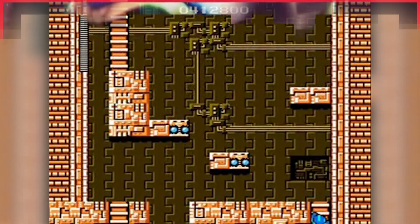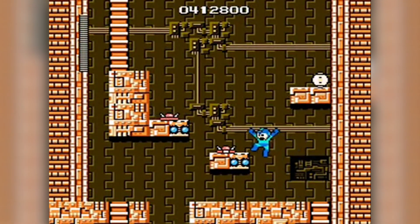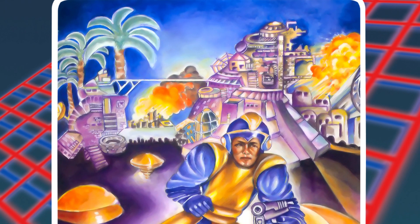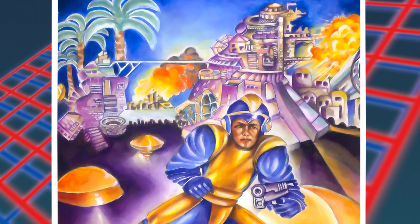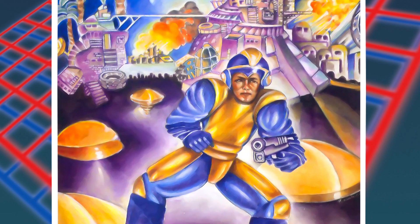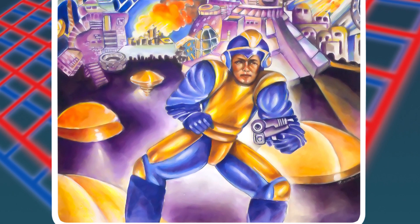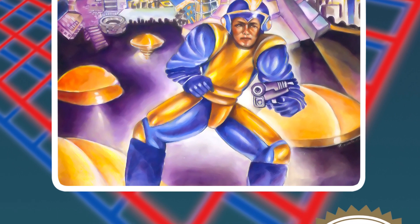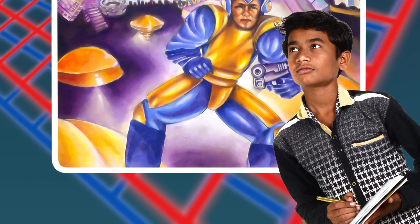Mega Man. When it comes to terrible box art, the original Mega Man is the champion. Even though Capcom pretty much revolutionized the run-and-gun genre with the series, the first game's U.S. version has one of the ugliest packages of all time. A splay-legged, oddly-proportioned hero stands in a tropical wonderland with a twisted gun at the ready, prepared for anything. Nothing on the cover represents anything that happens in the game, and it gives off a distinct eighth-grade art project vibe.